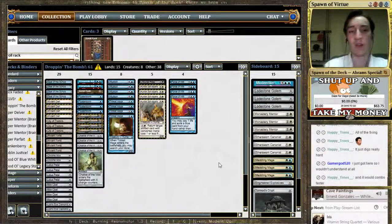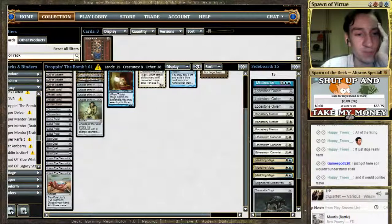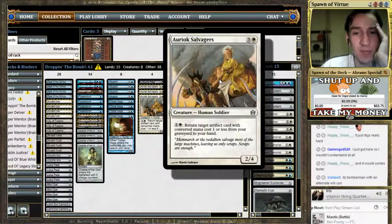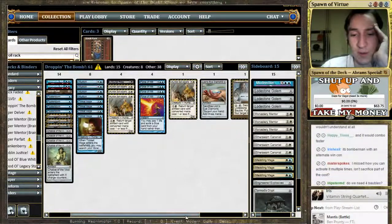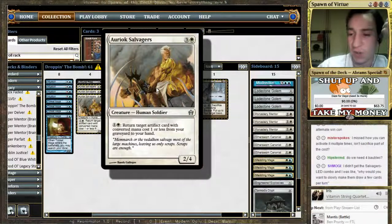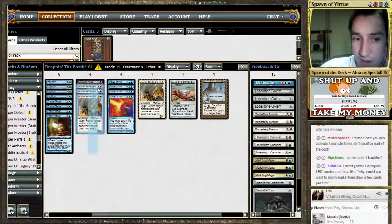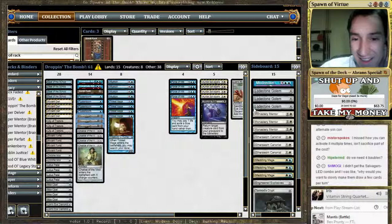For Gamer God who just got here: what we're trying to do is go infinite. You take this piece, this piece, and this piece. These two would need to be in your graveyard; this one needs to be in play. It's Bomberman that can also run Chalice of the Void. You sacrifice Lion's Eye for triple white, and then Salvager's ability says: colorless white, return target artifact with converted mana cost one or less. Do we need four baubles? Yes — we want to make sure we go off game one. You can board down after game two if you wanted to.